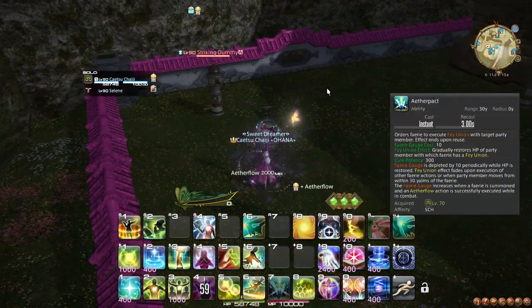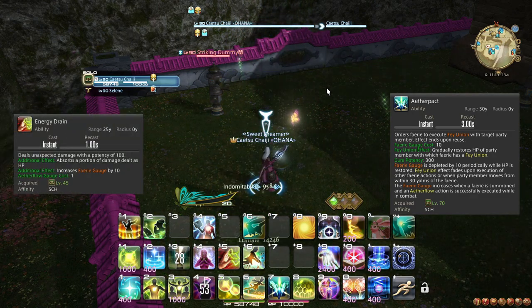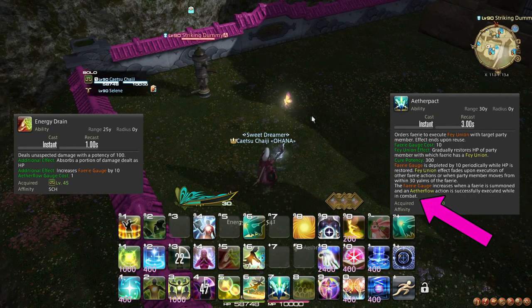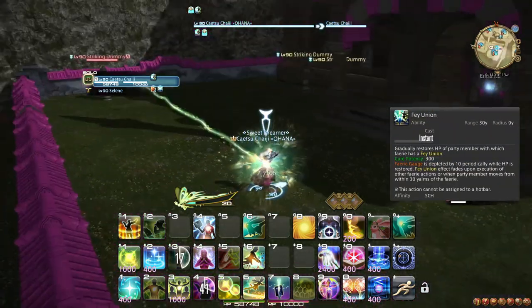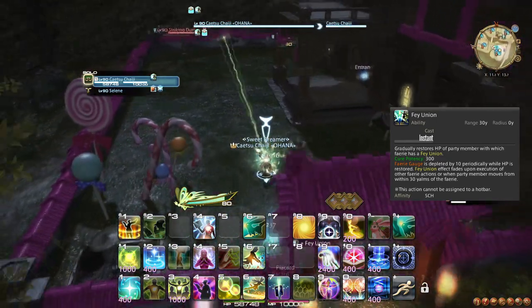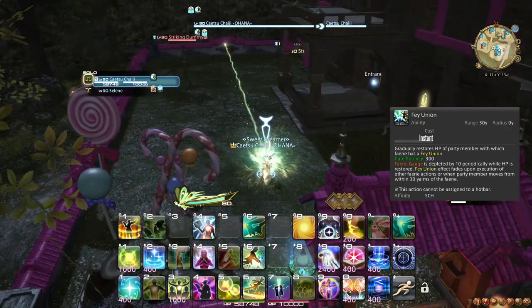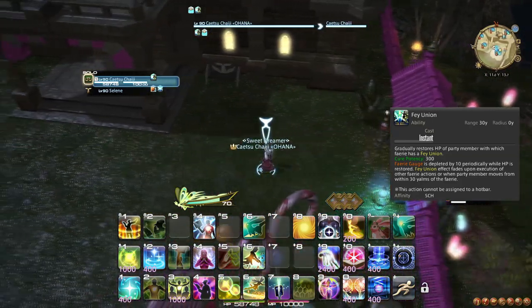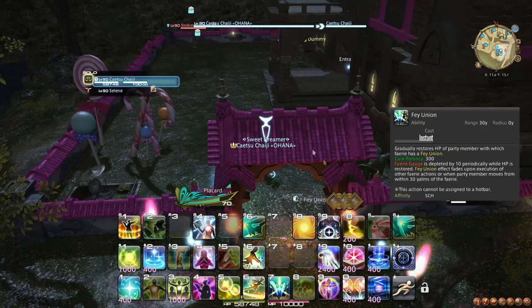At level 70, you learn the ability Aether Pact and unlock the Fairy Gauge. Whenever you use an Aetherflow spending action while in combat and your pet is present, you gain 10 Fairy Gauge. Using Aether Pact causes your pet to channel a beam that heals for twice as much as Embrace every 3 seconds, at the cost of 10 Fairy Gauge each tick. While Aether Pact has a massive range, if your target manages to get out of range during the channel, your pet will not move into range and will instead simply wait for them to get back in range, unless you cancel it. Running out of Fairy Gauge or using Aether Pact again while it is channeling will cancel the effect.